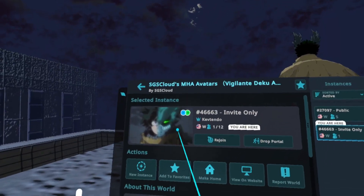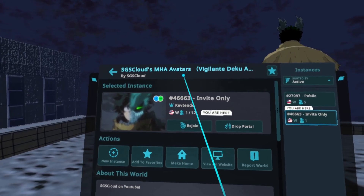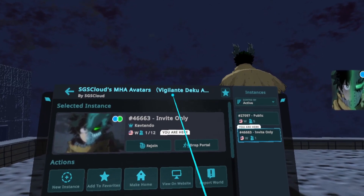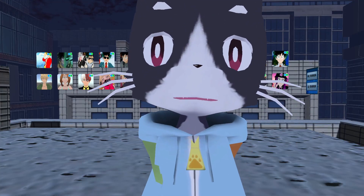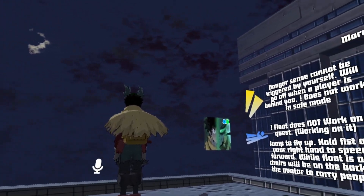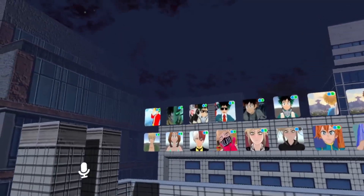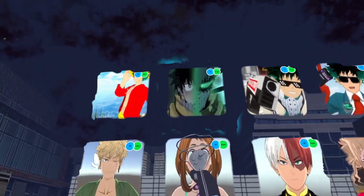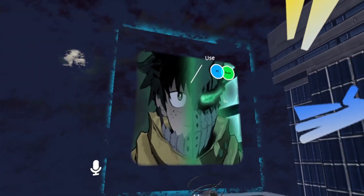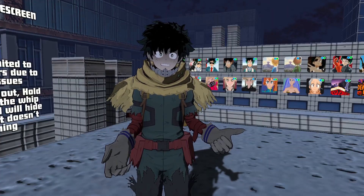The world I'm in for today's video is a PC Quest world called SGS Clouds — My Hero Academia avatars by SGS Cloud. They call it 'Vigilante Deku.' Once you get into the world it's pretty easy to find the avatar; you'll just see Deku standing there, and right to the right of him is the avatar. They also have another one on the avatar section which appears to be the same one.